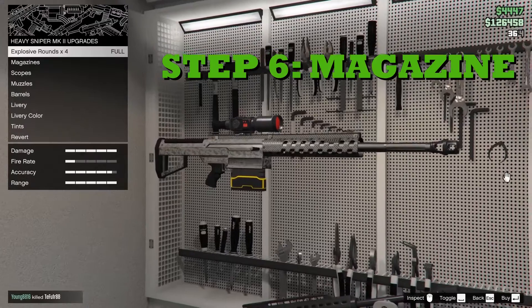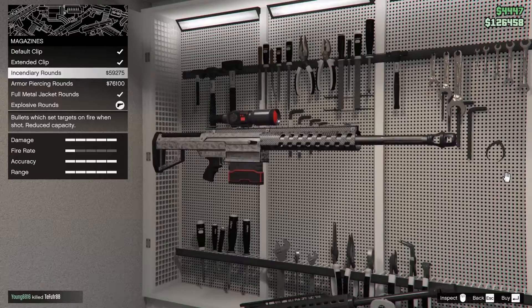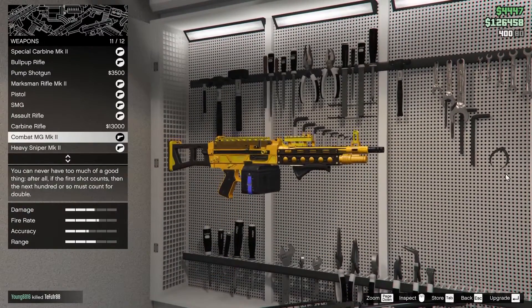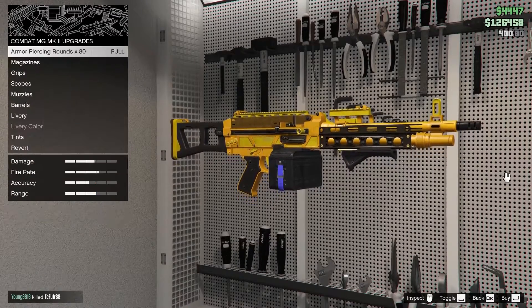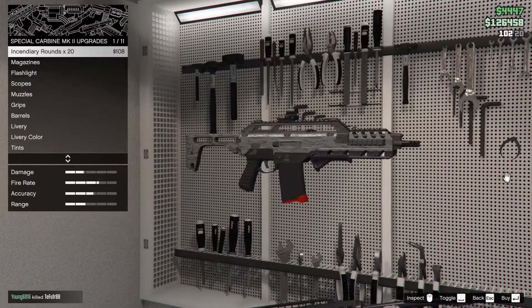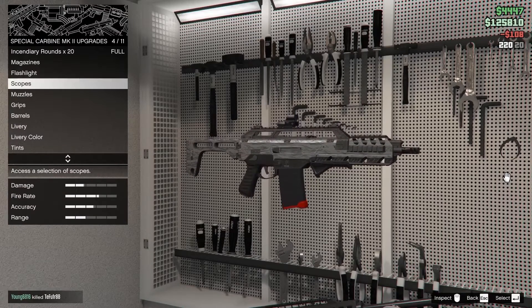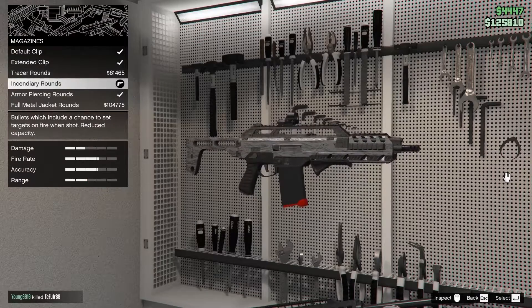The last step is to go to magazines and get incendiary rounds on the weapon of your choice. Incendiary rounds can be used on multiple weapons such as a heavy sniper as well as the special carbine, which is my current go-to weapon. A red magazine means it is fire, so if you shoot people with the incendiary rounds, they will go up in flames.